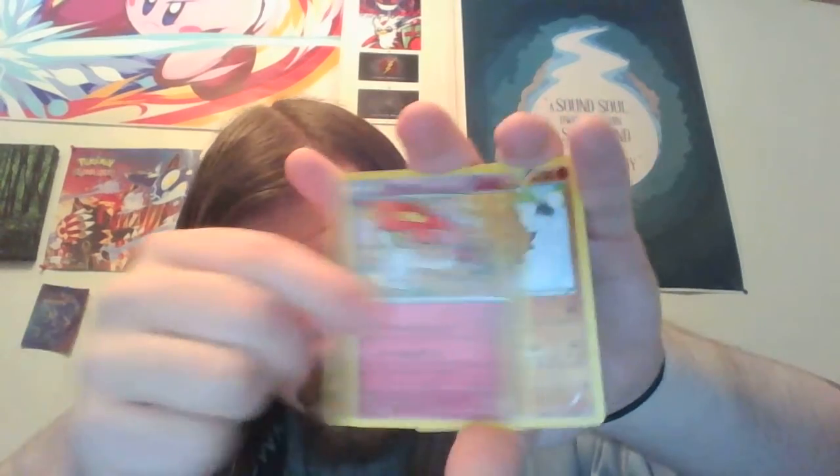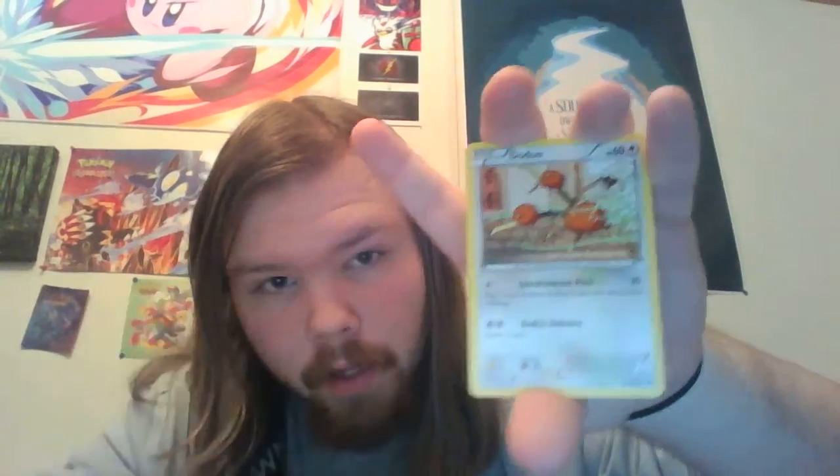We got a Burning Energy, another Floette, a Piloswine, a Doduo, a Staryu, another Cyndaquil, a Panpour, a Froakie, a third Magnemite — and there's that Gengar! It's holo! Oh, look at that! King Nappy hype — that is sick, that is sick as hell!